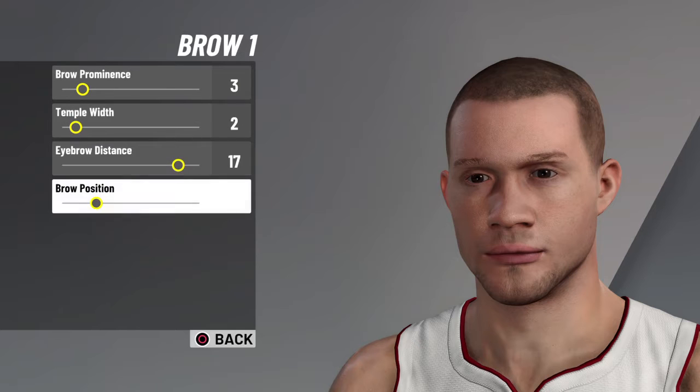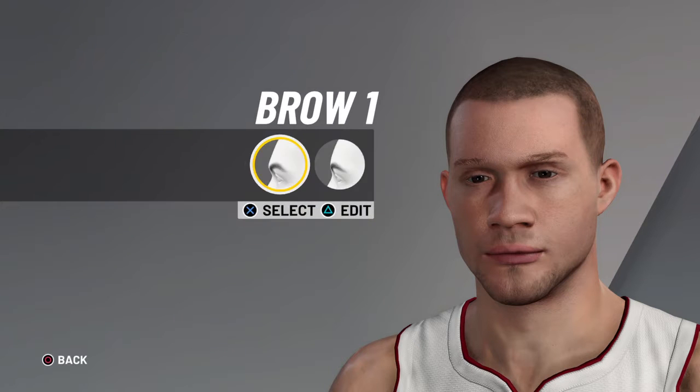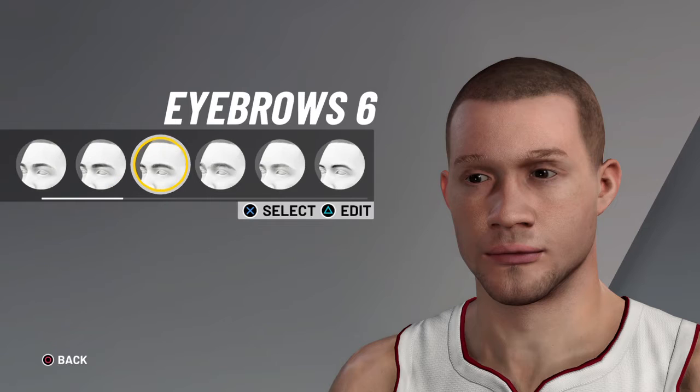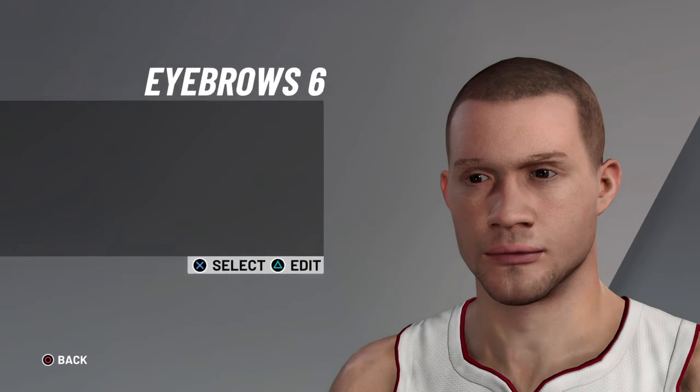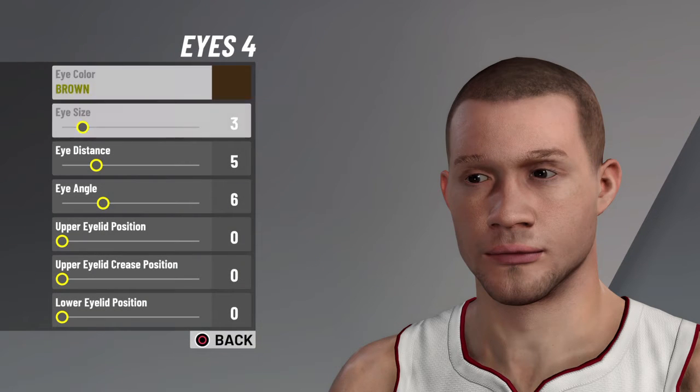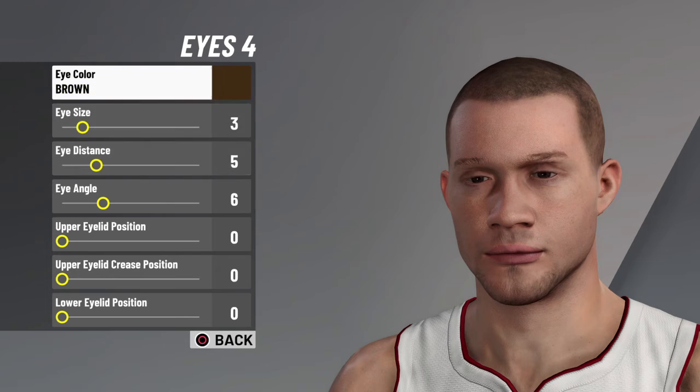Pick Brown 1, 3, 2, 17, 5. How about my Heat? I'm gonna do a Jimmy Butler face skin too — it's gonna be weird with that little mustache thing he's got going on. Eyebrows 6. But the next one I'm gonna do is Vince Carter — y'all know the bald man himself. Eyes 4.